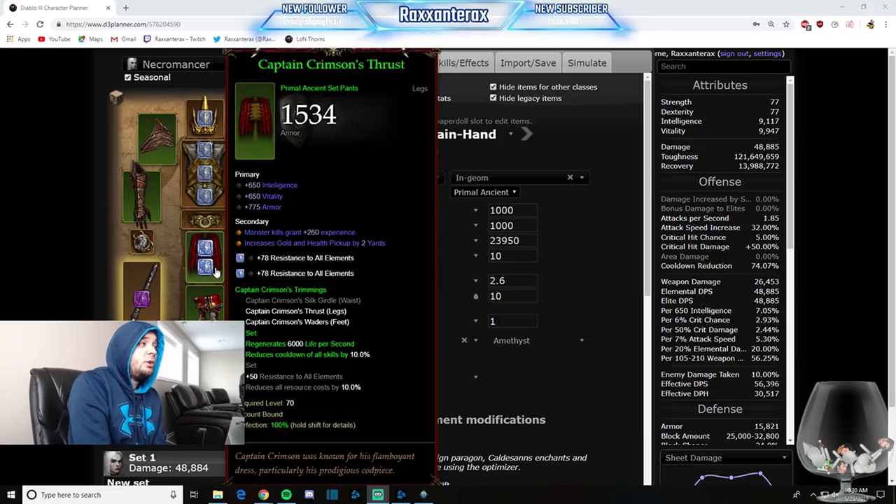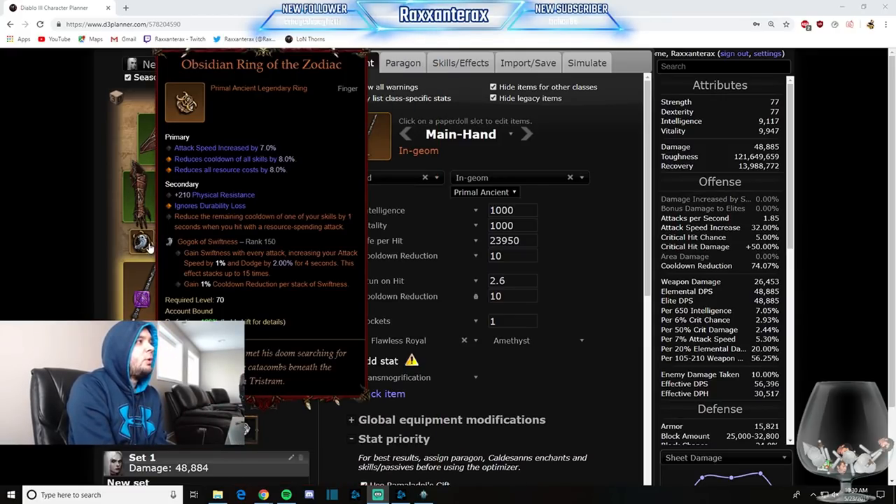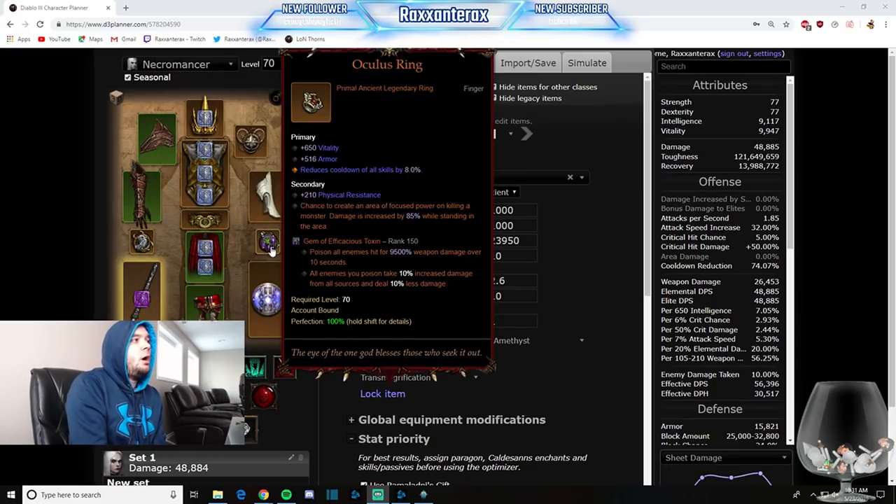We are going to socket with diamonds, even though we're an int class. A lot of people may ask: is socketing vitality, or socketing rubies for armor, better? The answer is no — try it yourself and you'll see your toughness is higher when you use diamonds. Obsidian Ring of the Zodiac: we reduce the cooldowns of our skills when we hit with a resource-spending attack. We're just trying to attack with our skills to bring back up Land of the Dead — we want Land of the Dead up all the time. Oculus Ring spawns the little golden halos on the ground. Our Lawnmage Necros will stand in it and do massive damage. Once again, we need perfect CDR.